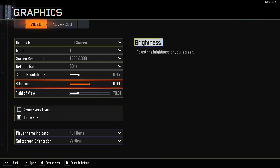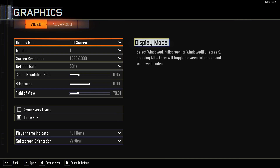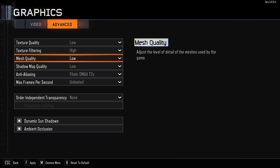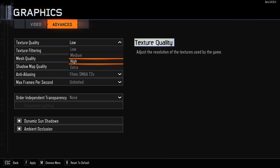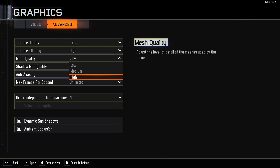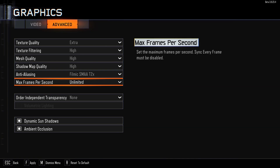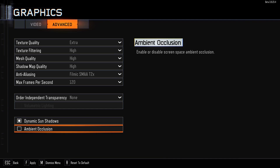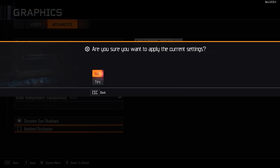You guys can see the type of frame rate I'm getting. PC specs: FX 8350 8-core overclocked at 4.2 GHz, R9 270 overclocked, and 8 gigs of RAM. I'm recording this on a slow hard drive, so I'm not sure if I'm gonna be able to upload this at 60 FPS, but it should be around 40 FPS. I'm gonna crank up all my graphics settings to the highest because Call of Duty usually isn't that demanding a game. Ambient Occlusion we can turn off because that does kill frames on AMD in my opinion.